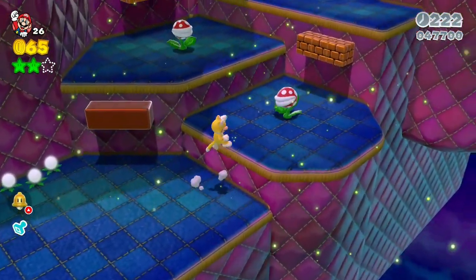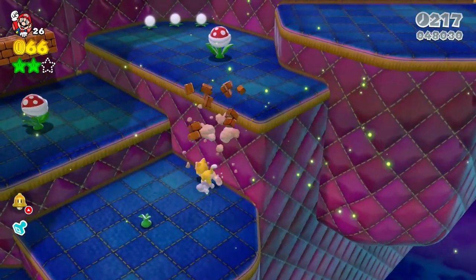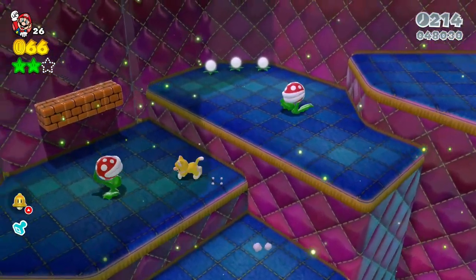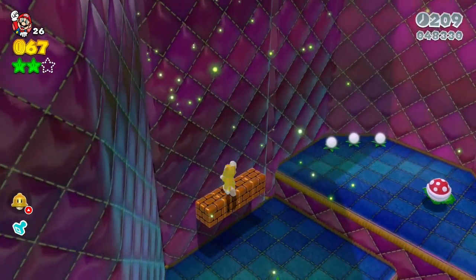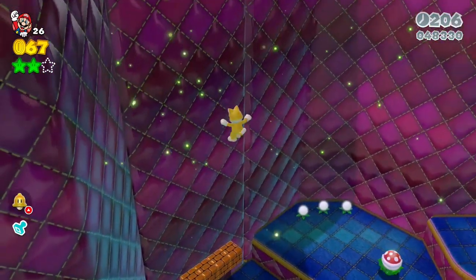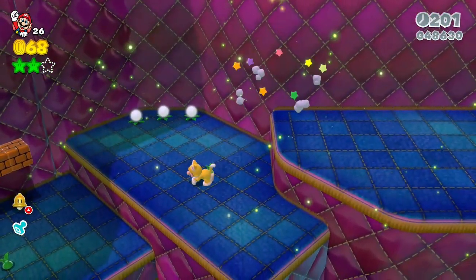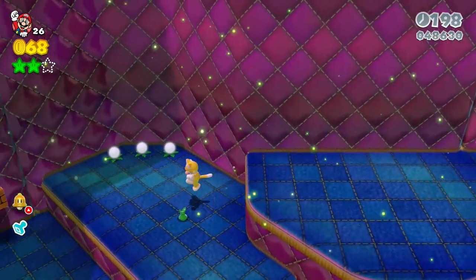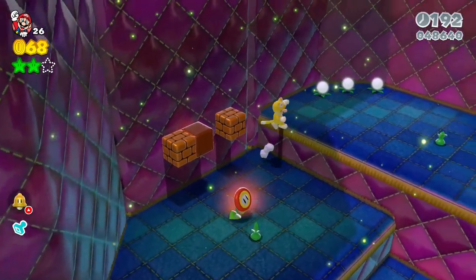There's a one-up right here, make sure you grab that. One of these is a flower — this one right here, the third one. Sometimes with the cat suit you accidentally run up the wall. If you do want firepower, there's a fire power-up here for you.